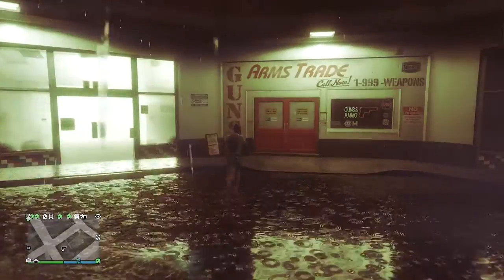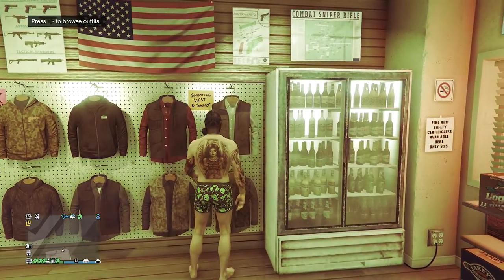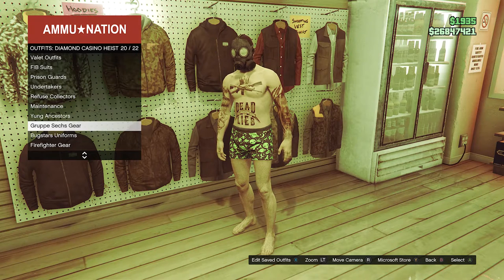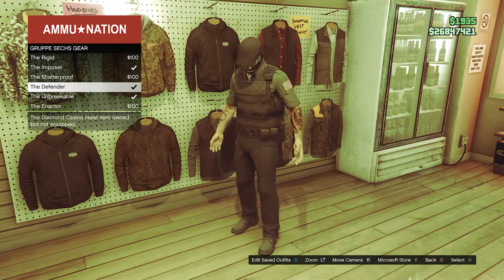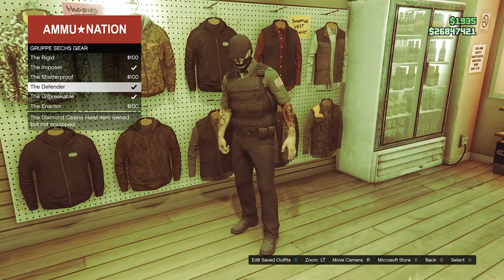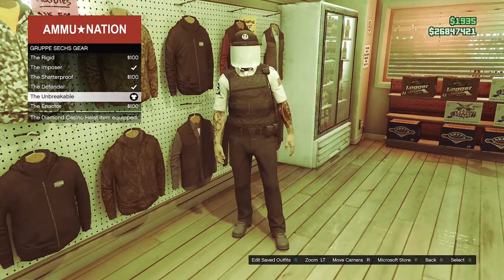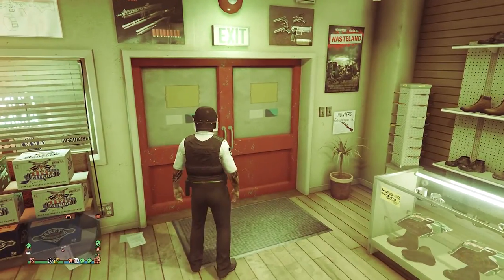When you do load back into a public session, all you want to do is run back inside the gun store, walk over here to the right side where it says outfits, go to Diamond Casino Heist which will be on slot 50, and you're going to look for the Group A sex gear which is on slot 20. Just equip one of these outfits with this type of belt — they all have this type of belt on this outfit so it doesn't really matter. After you do equip one of these outfits with this type of belt, you can now just back out of the outfits.